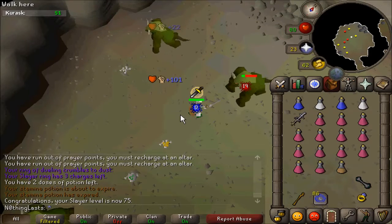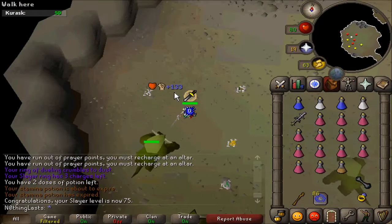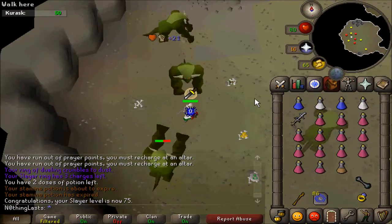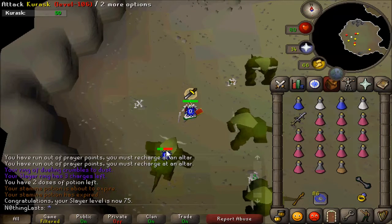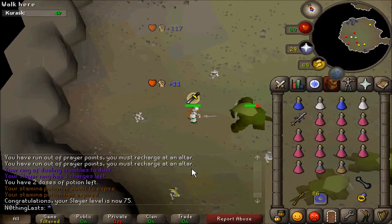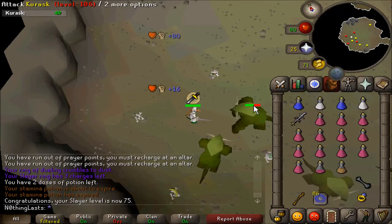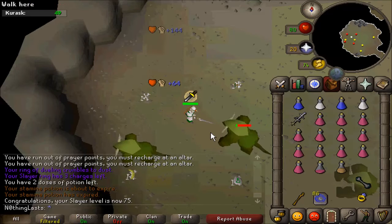Personally I think it'd be good if a lot of Slayer monsters like these got a drop buff. Level 70 Slayer Wyverns are around 72 and have some really good drops. I think all level 70 Slayer monsters should be like 200–300k an hour, 80 Slayer monsters maybe 500k, and 90 Slayer monsters 700–800k an hour. I guess that's just my opinion but I think it would be great.